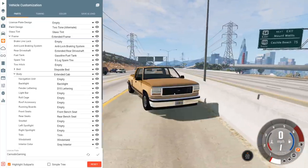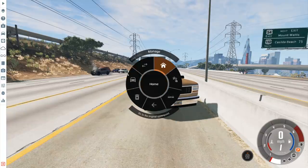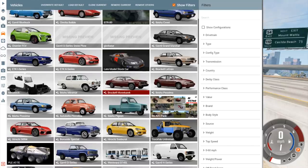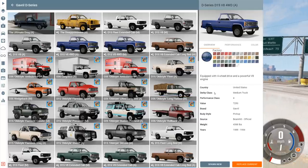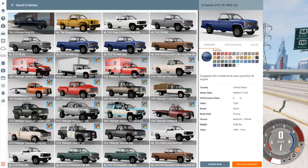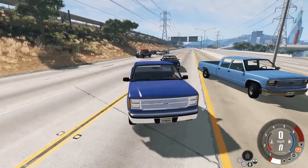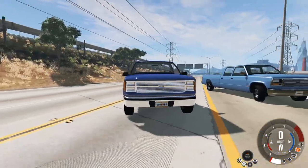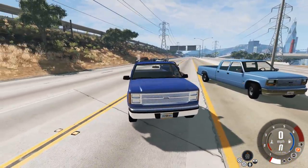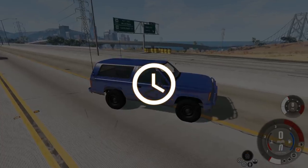Going through the parts now I can see a lot of new stuff they've added. You've got two different styles of the D Series - the newer one and the classic looking style we're all used to. Looking at the patch notes and the new front ends, you can definitely tell which ones are the older style. There's a new configuration using some of the new military parts.